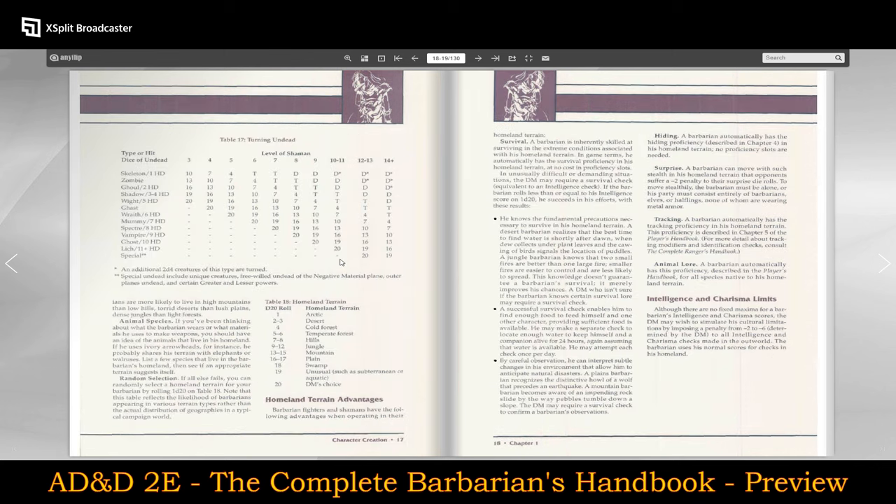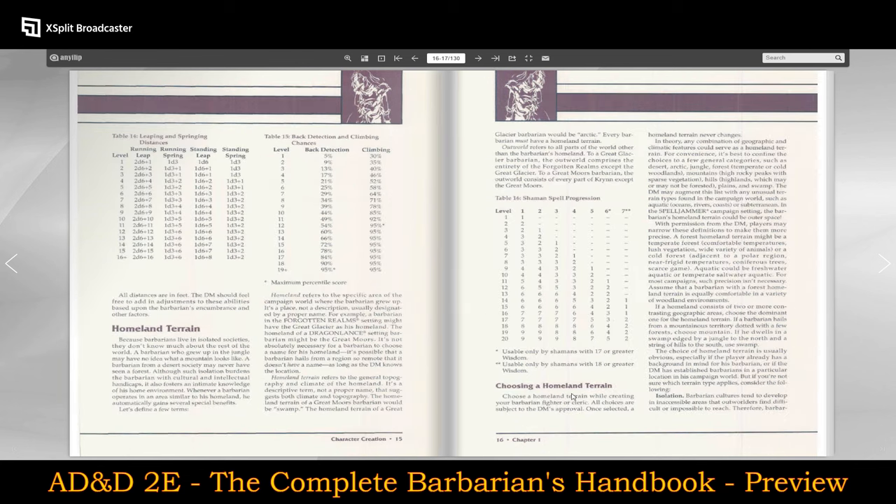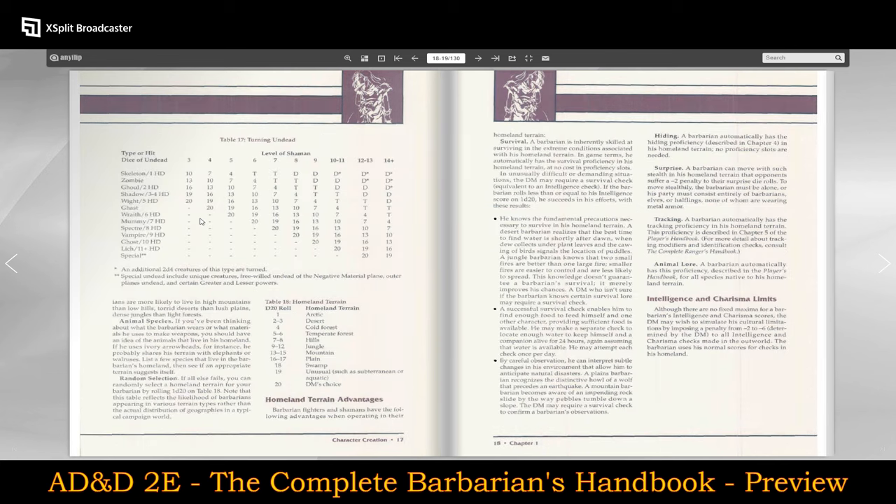Looking at choosing home terrain — it's a bit odd; they put turning undead right after choosing home terrain, which kind of seems to be in the wrong spot. Home terrain advantages include survival, hiding, surprise, tracking, and animal lore. And here are their various home terrains: arctic, desert, cold forest, temperate forest, hills, jungle, mountain, plain, swamp, unusual such as subterranean or aquatic, and then DM's choice. That's interesting.